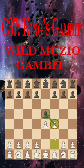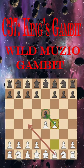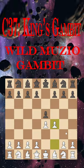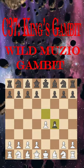This involves a sacrifice of material, commonly a pawn, in exchange for rapid development. In this case, White seeks to tempt Black's pawn away from the center.